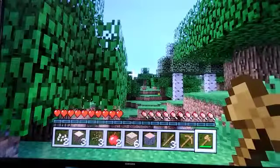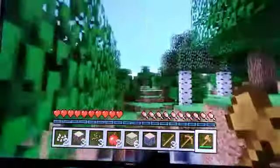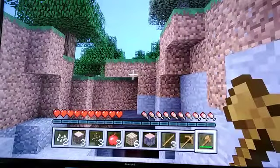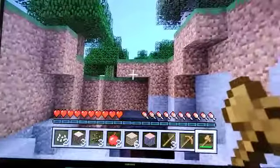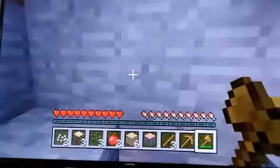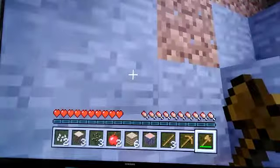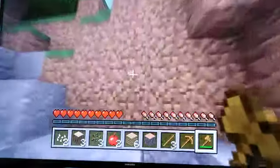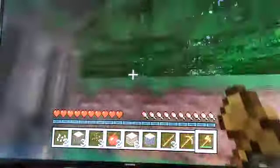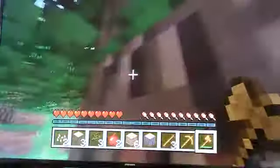You might want to get about eight logs total, so you've got four - try and get four more. Careful, there's a big cave there! Actually, this might be a really good place to set up your house because that cave might take you to diamonds later. Well done - you're getting the hang of it. Turn around - it's really frustrating but that's part of the challenge, we're a team. Try and climb up that little hill and mine that tree, because you need a lot of wood.